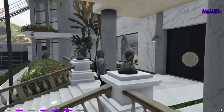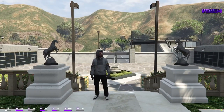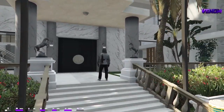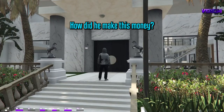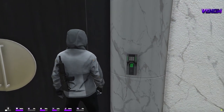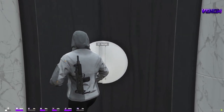Look at this entryway, man — so grand, right? Looks amazing. Standing outside of a multi-million dollar house. How did he make this money? Don't be staring at my key code, man. All right, so we're inside.